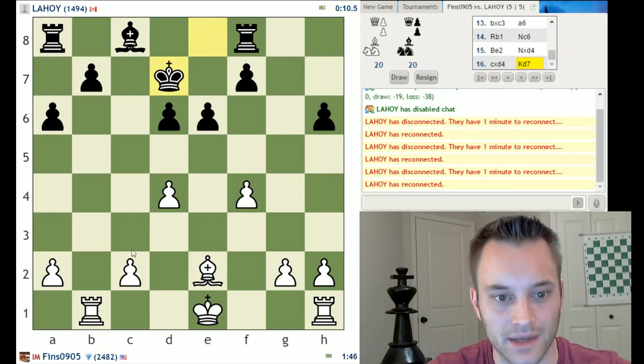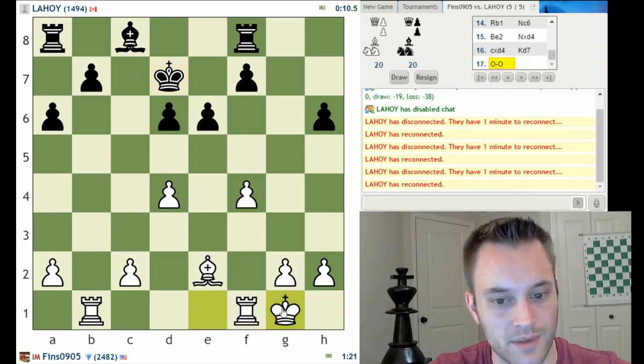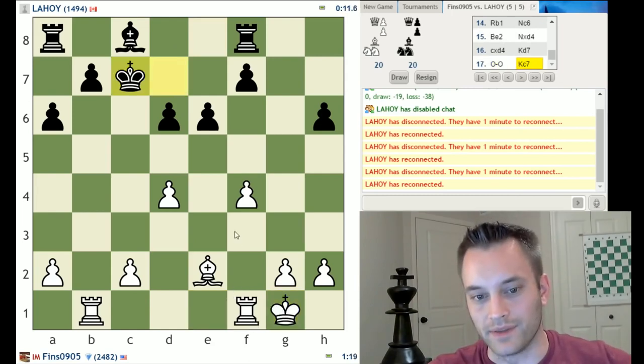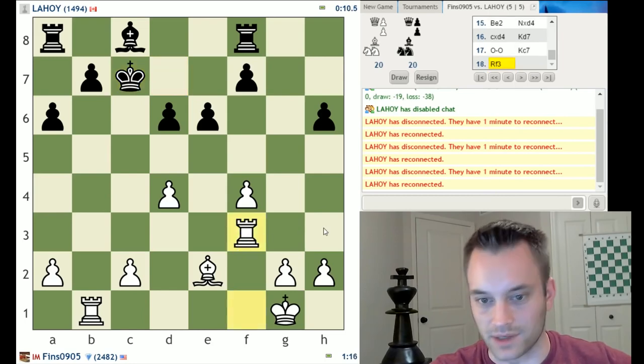King d7 — the king might be coming over to support the b7 pawn. Black still has this undefended pawn; I'd love to swing a rook over to h3 and attack it. Bishop f3 looks normal, but I'm going to castle. Even though we're in an endgame, castling improves my coordination. Maybe now I can bring this rook up to f3 and look for either rook h3 or rook c3 check. So rook f3 — my rook is patrolling the third rank.